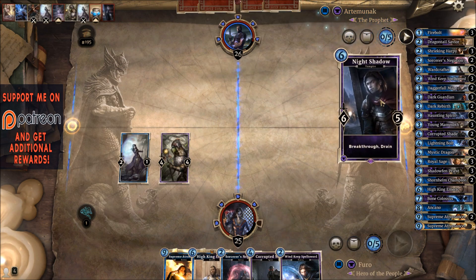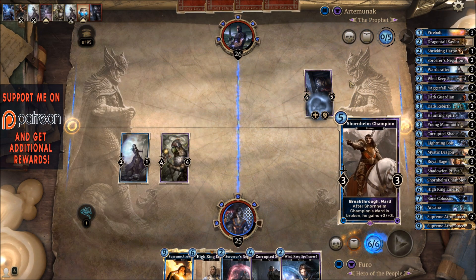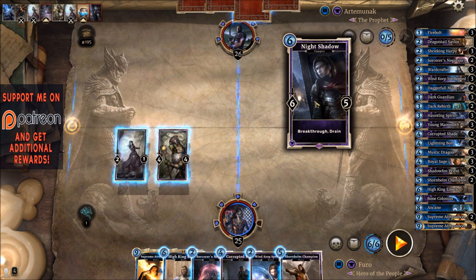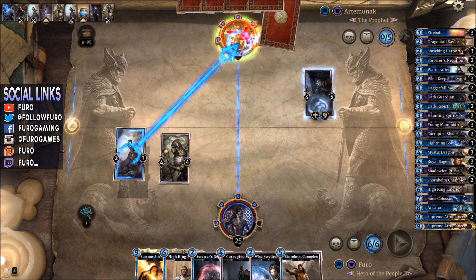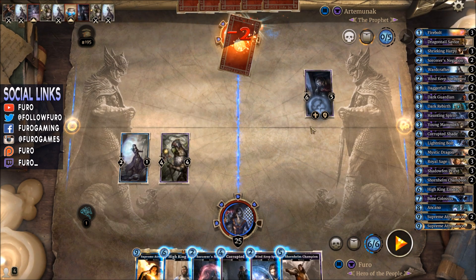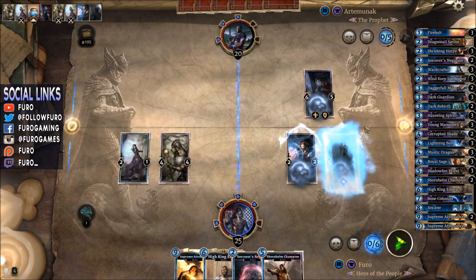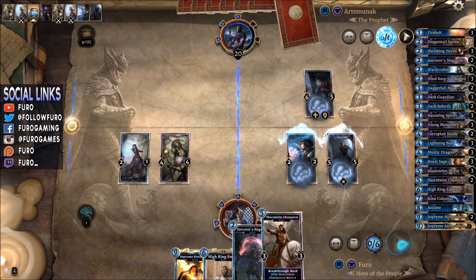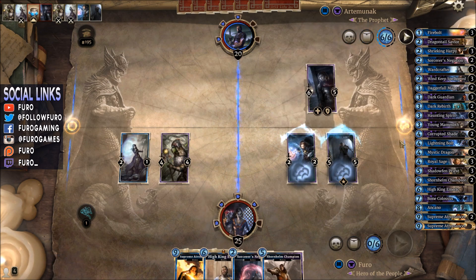He's played a Night Shadow. We will give him the extra Drain here. We will still push more damage into his face — he is down to 20. He is then draining back to 26. We are going for the Wind Keep Spellsword and then the Corrupted Shade here in this situation, because right now we can play the High King Emeric on the next turn dealing 6 damage, killing the Night Shadow. If he is getting rid of one of the wards, we will just go for Sorcerer's Negation. And then also play the Shornhelm Champion most likely.